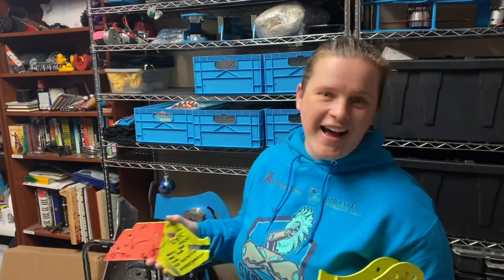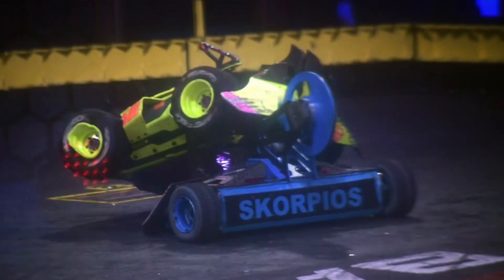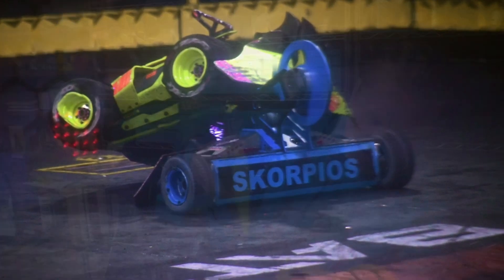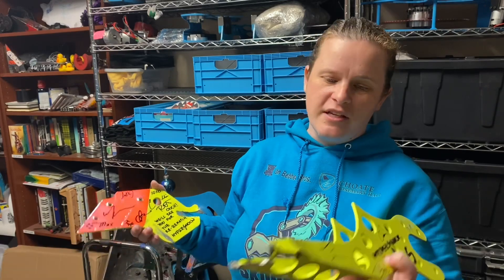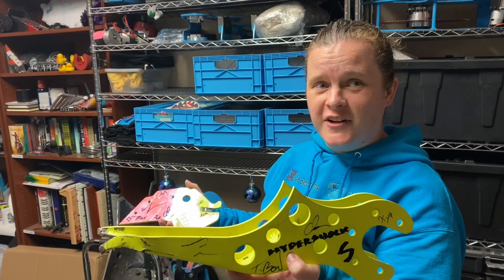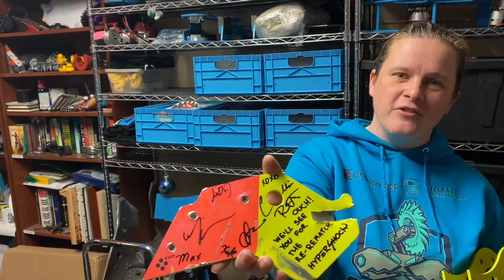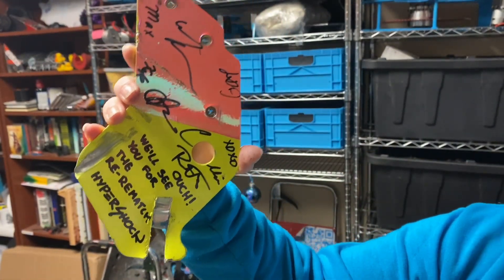There's no mistaking what robot these parts came from — nothing else is HyperShock yellow other than HyperShock. We've had the pleasure of fighting this team not once but twice: once in season three, and once in the bounty tournament last season. This part came from season three with the angle grinder — the best fight in the world because of angle-grinder-ness. And this part came from the bounty HyperShock — you can see where we put a nice little Scorpios-sized tooth in it. Thanks, guys, for two absolutely fantastic fights.